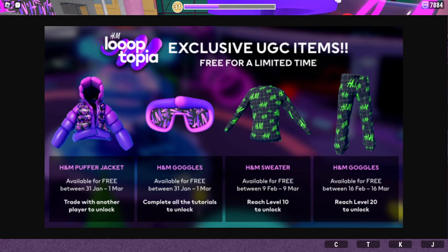Lutopia updated and has added four new UGC items available for a limited time. Two you can get today, and the other two are on February 9th for the shirt/sweater and the 16th for the pants. The goggles and jacket have one month availability and will disappear on March 1st.